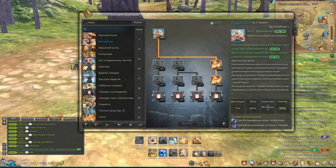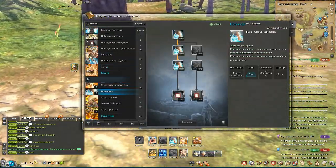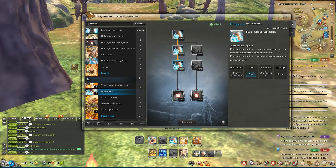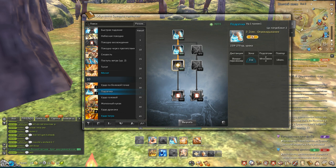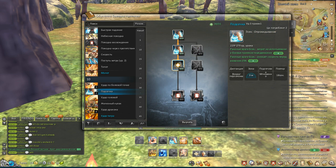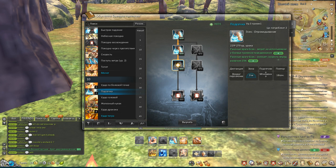Moving on to the next skill, which is really really great - this is the ground sweep. Once you put it on the total left side for the second button, instead of a two-second knockdown it gives you a three-second knockdown, so those two points are definitely worth it. The other variant gives a mobility decrease, which is really good if you're up against a sorcerer or force master.